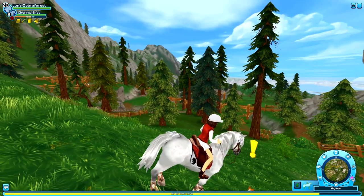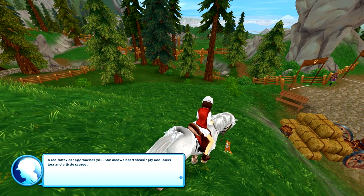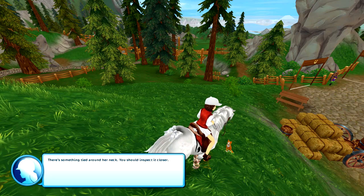I guess we're going to figure out what this cat wants. A red tabby cat approaches you, meows heartbreakingly, and looks lost and a little scared. There's something tied around her neck — you should inspect it closer.